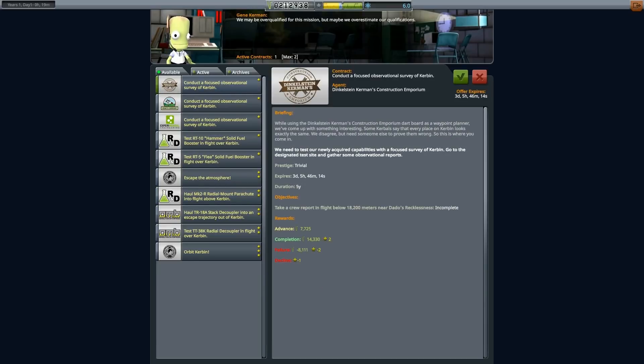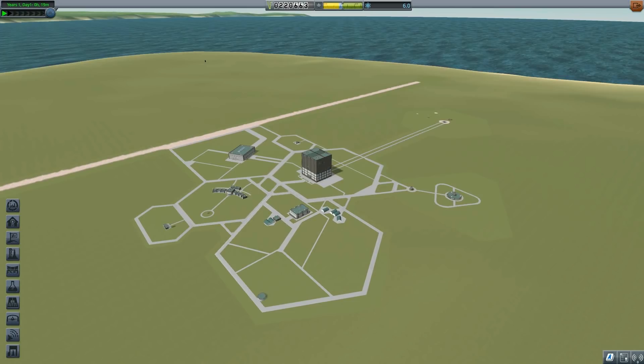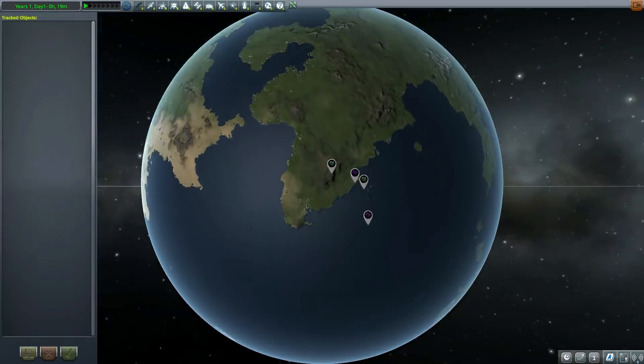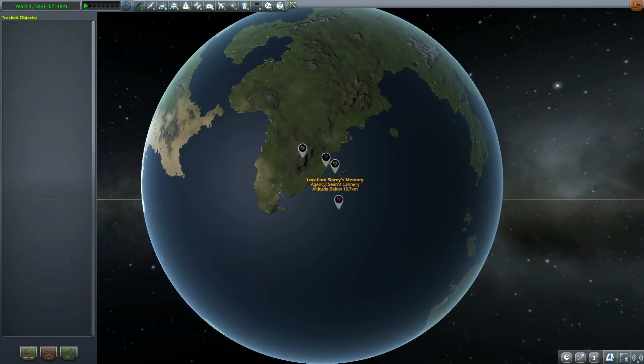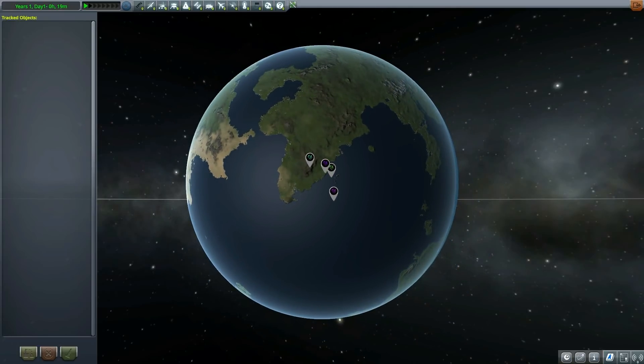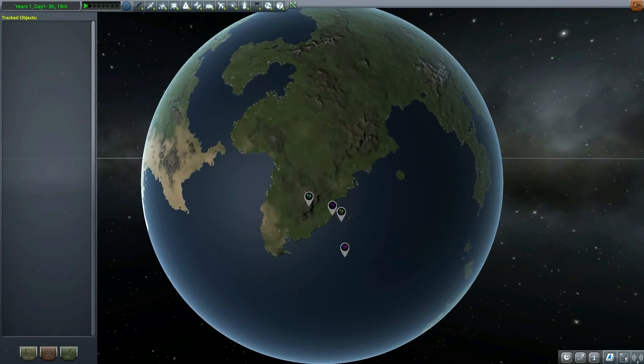Let's do two of these contracts — I'm hoping they're not too far out. I have two contracts and the tracking station shows where those guys are: Stere's Memory, Avarza's Sanity, Dado's Recklessness, and Bobak's Legend. That all sounds beautiful. We should create a craft that would be able to do so.